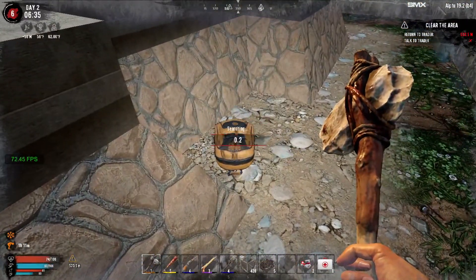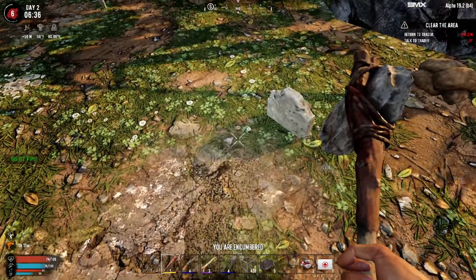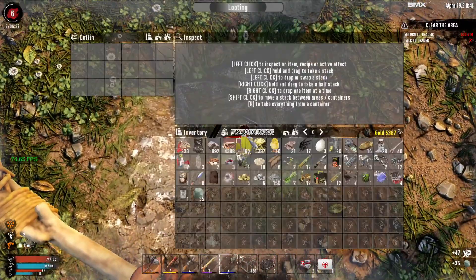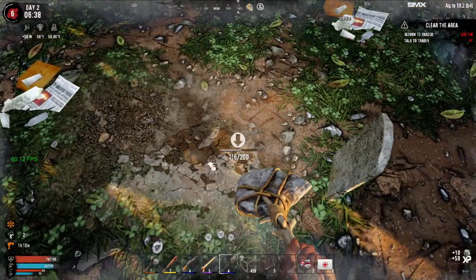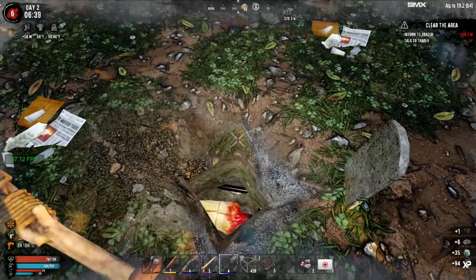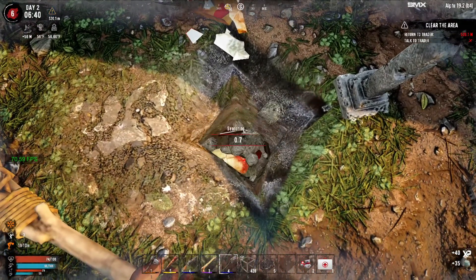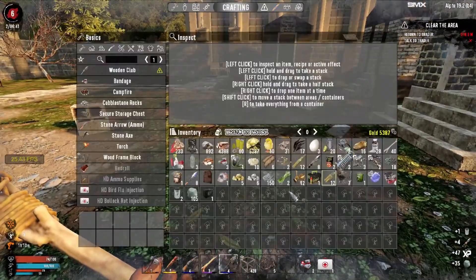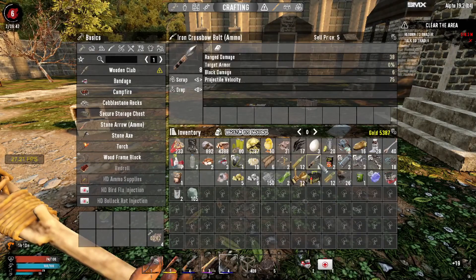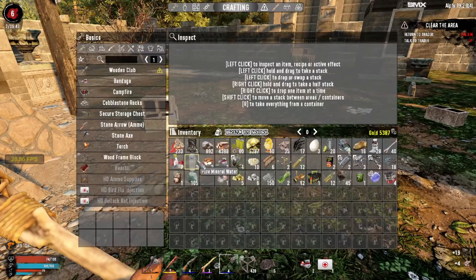It says return to the trader - we finished this quest. Oh, there's a backpack we missed the first run. We could dig up the graves and get a little bit of clay doing it like this one. Nothing. A lunch box. What else can we scrap? We can scrap the crossbow bolts - I'm never going to use them. We could probably drink something.